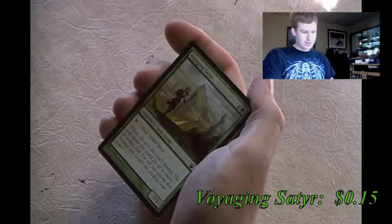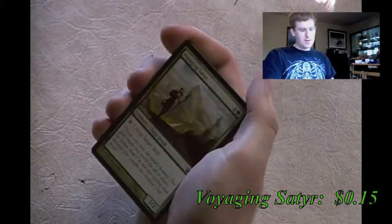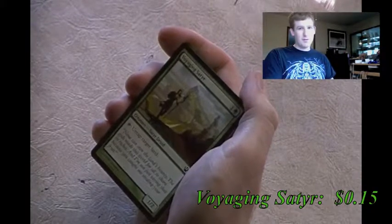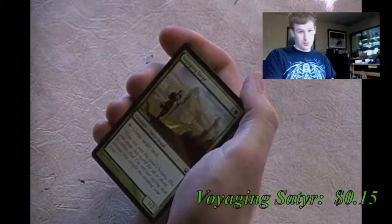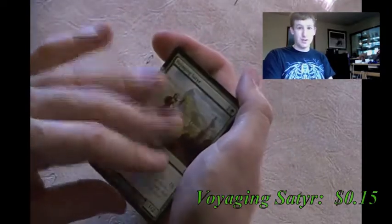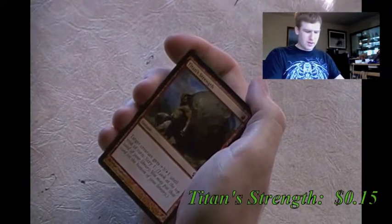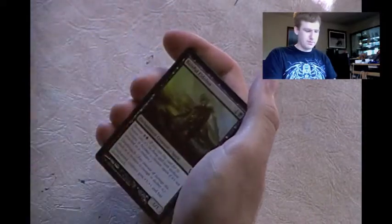Voyaging Satyr - tap to untap target land. There is a deck I'm thinking of where I could see this, but I'd rather have that Simic card that says tap to untap another target permanent - it has more options and the same mana cost, and it's a 2/2. Titan's Strength - scry, then target creature gets +3/+1 until end of turn.